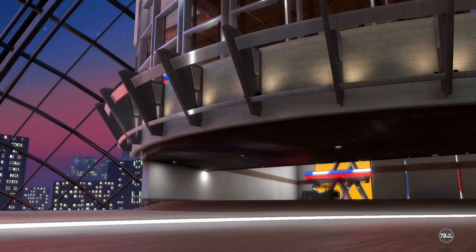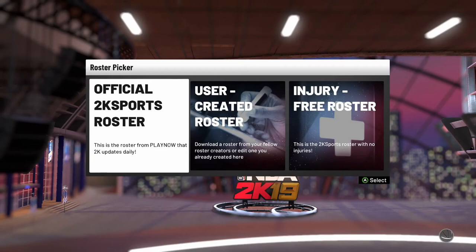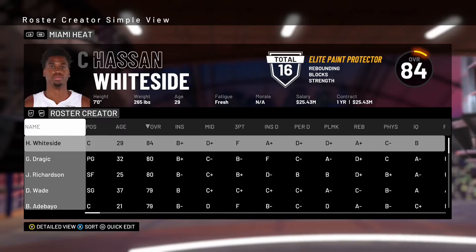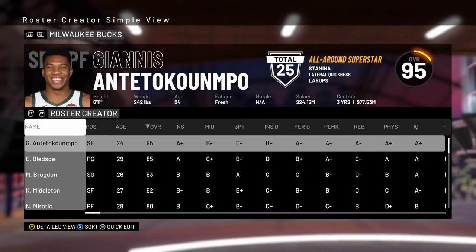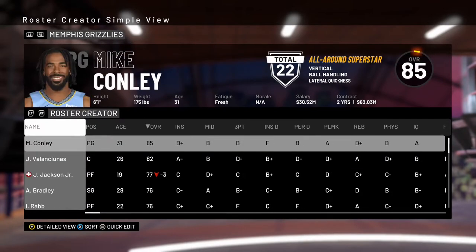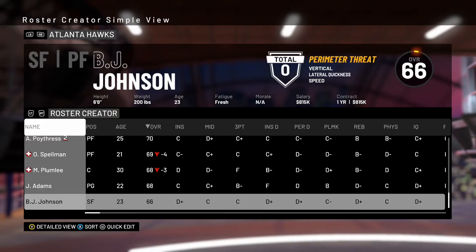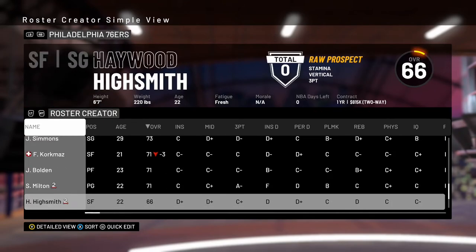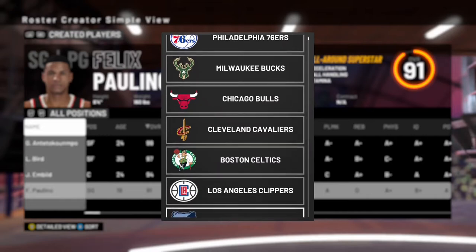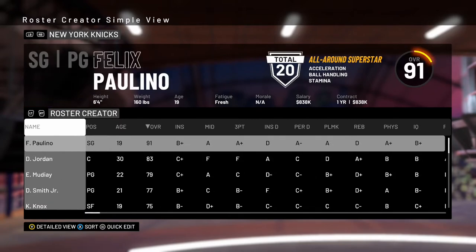I forgot one thing - I need to add my player to the roster. I go to the official 2K sports roster, pick my team. I'm from New York so we're picking the Knicks - that's my city. Porzingis isn't there anymore since he got traded, and now there's DeAndre Jordan. I'm helping the New York Knicks be a better team because that's where I'm from. So I add Felix Paulino to the New York Knicks roster.